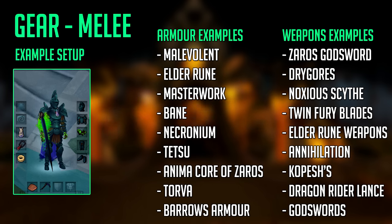For melee weapons, if you're going to use melee in the Fight Kiln I highly suggest a halberd-type weapon like a Dragon Rider Lance or Noxious Scythe. The extra range when using AoE abilities like Cleave, Quake, and Hurricane helps greatly, especially in a cluster of monsters. Halberd-type weapons are also useful because you can melee Jad without being in melee distance, avoiding his melee swipe attack — if you're standing exactly one tile away from Jad. Stay alert and maintain that one tile distance, otherwise he will swipe you to death.